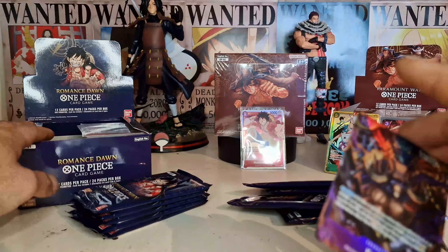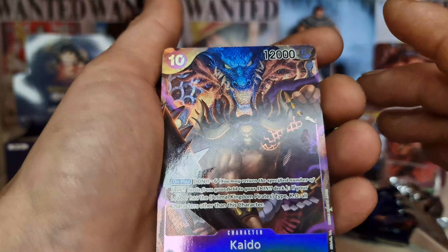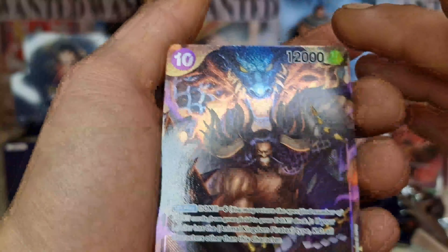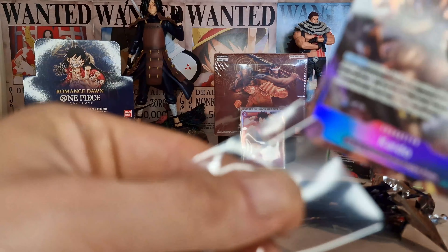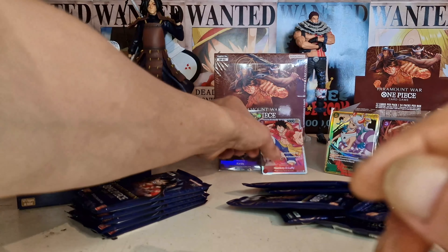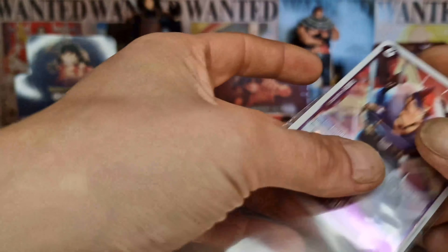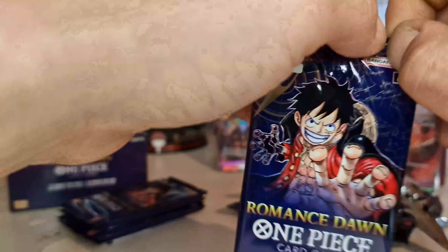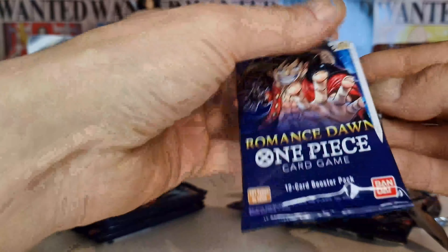I think the booster box I bought was actually a really good one! We got Pacifista, Carrot, Krik, Green Star Raffalisa, Babanuki, Penguin, Nekomamushi, X-Drake — looks okay. I'm done. I'm fucking done. I got Kaido SSR as well!